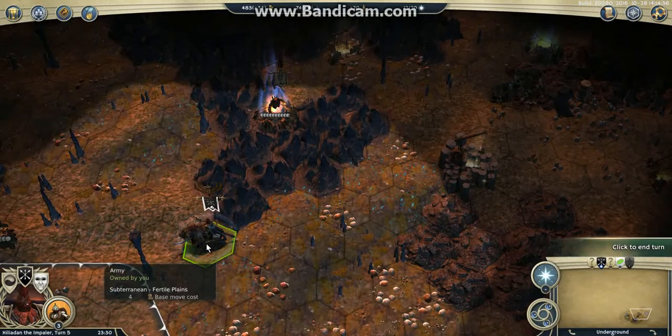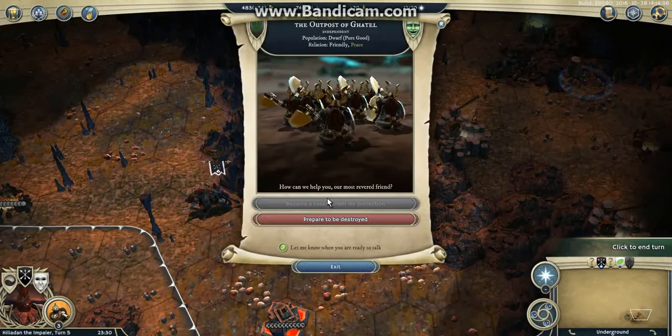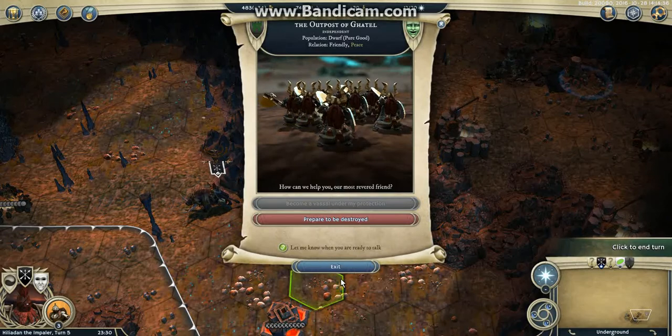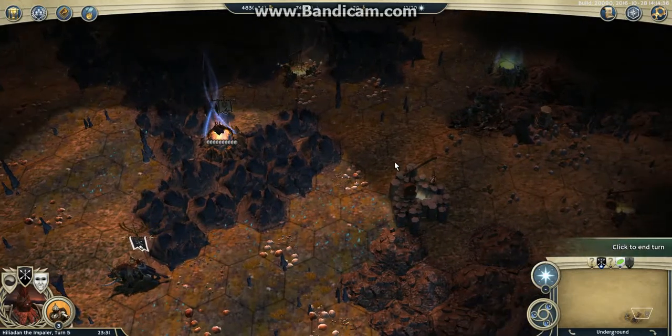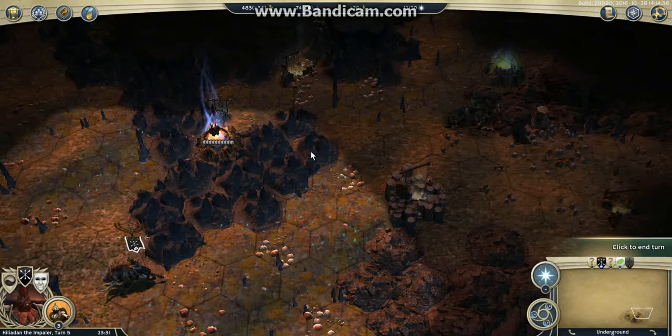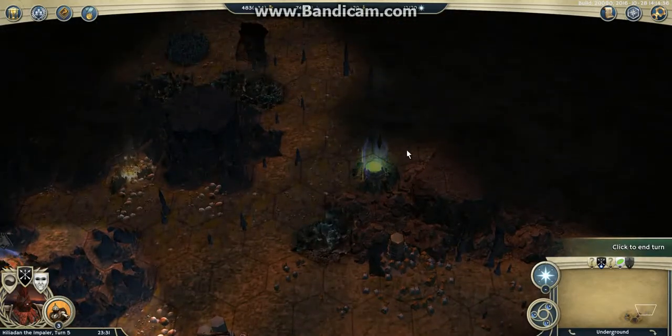After I cleared the mercenary camp I moved back in this direction, because in one turn I'm going to get a quest from Gatel, my future vassal outpost. I'm going to do this quest and clear the sites there — the quarry is there — so I should get some nice rewards.